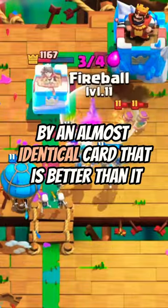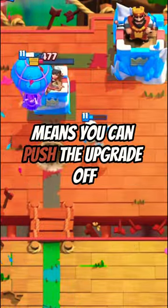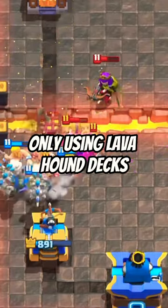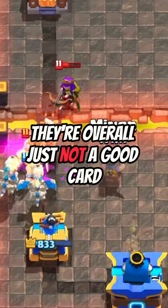The fact that they can be replaced by an almost identical card that is better means you can push the upgrade off. At number 2 is the Barbarians. The Barbarians are once again only used in Llamahound decks and can be easily replaced by the Guards. They are overall just not a good card.